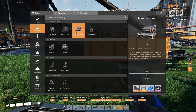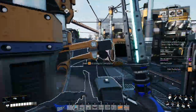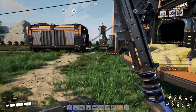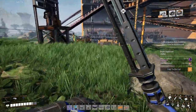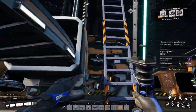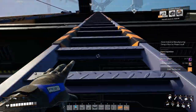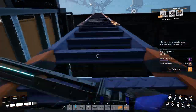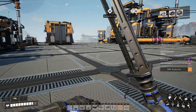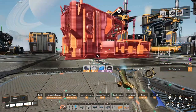We have everything we need for one manufacturer. Let's go ahead and place the manufacturer up there. After that, we'll figure out what we need to make the piece that's 100 first - we'll get that started. Then we'll make another manufacturer for the piece that makes 500 - I think that's the modular engines. Let's go ahead and place the manufacturer down.